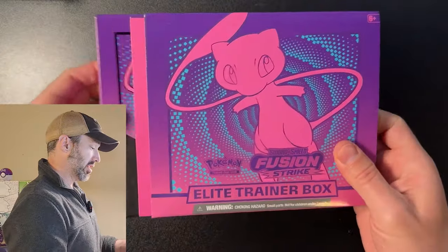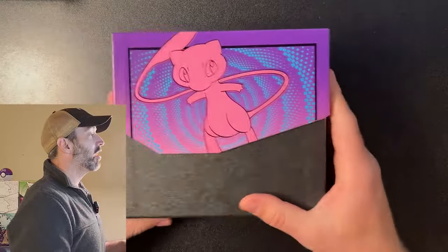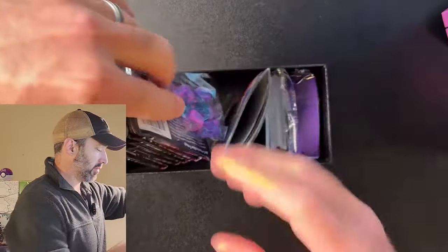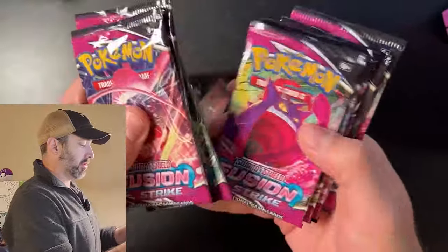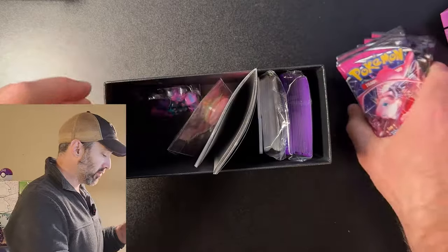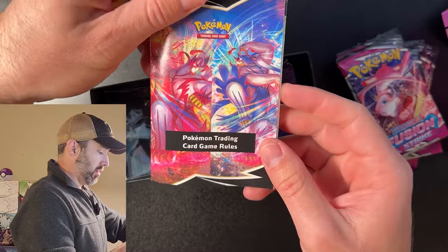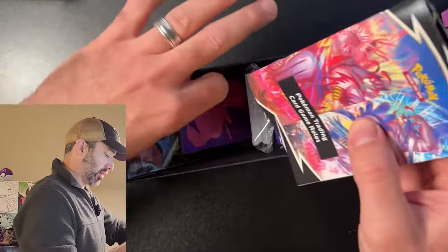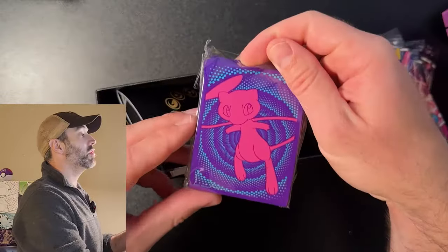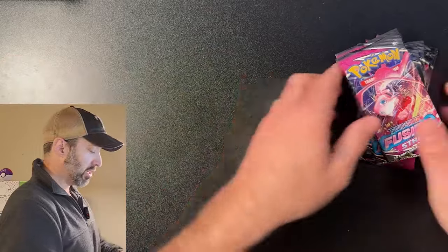So this is my first Fusion Strike ETB. Let's see what we got here. We got the player's guide as always — cool Mew artwork, I'm a big fan of Mew. Inside we have eight spanking new packs of Fusion Strike. We got dice, condition markers, nursing mat, trading card rules, dividers, energy cards, and some cool Mew sleeves. Very nice.